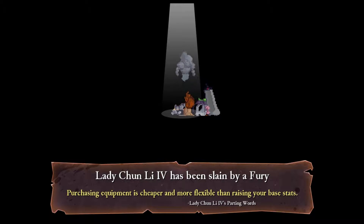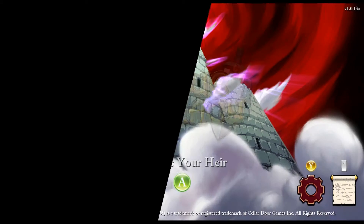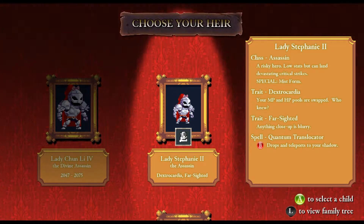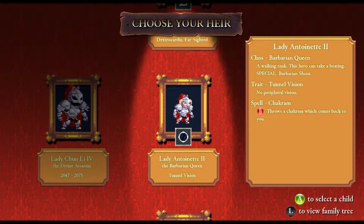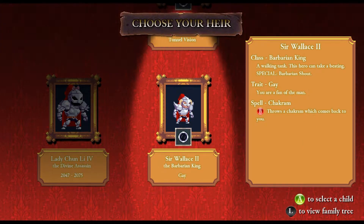Well, that boss is going to be something. So now we know what we're facing — we're facing a giant skull named Alexander. Let's go on a couple more runs and get some more cash. Let's spend some of the money we just got too. Assassin with Dextrocardia — we don't want to do that. HP and MP pools are swapped, that's bad.